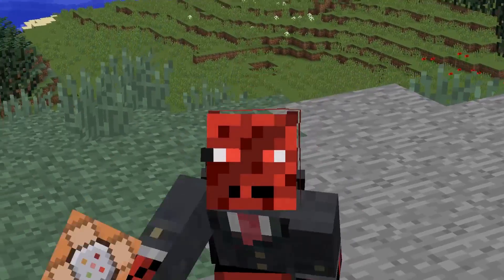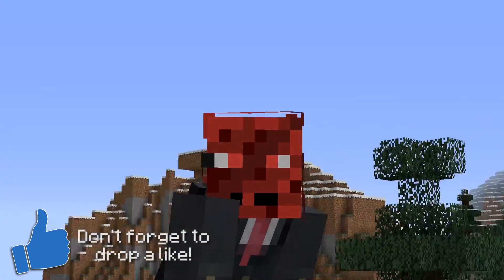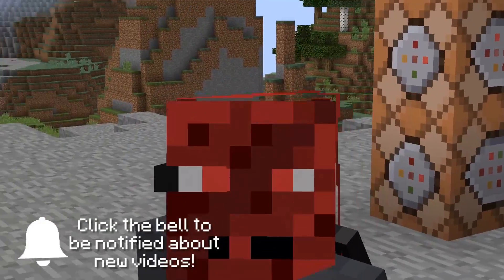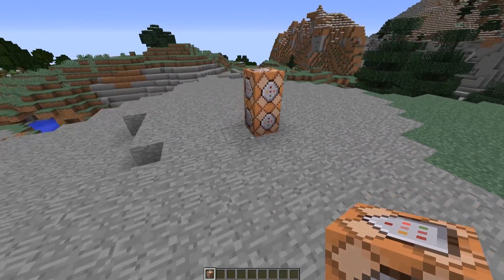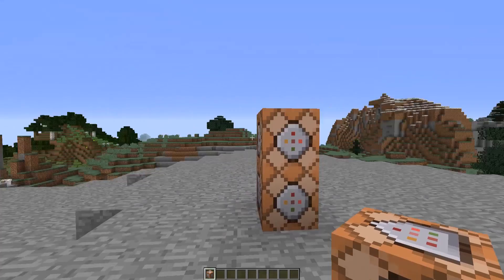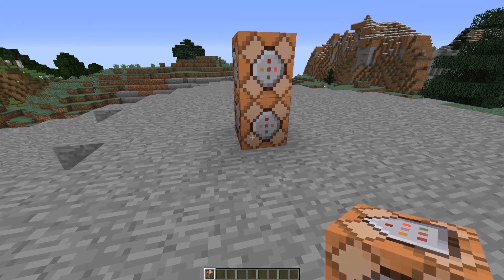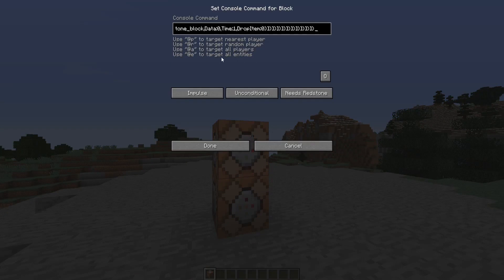Hey guys, this is Rad and welcome back to a new Minecraft video. Do you see this world here around me? Well, not all of it will survive today's one-command creation, because I have added more Minecraft natural disasters with only two command blocks. To import this machine into your world, you will have to place two command blocks one on top of the other, then go on my webpage which is linked in the description and copy and paste the first command in the bottom block.